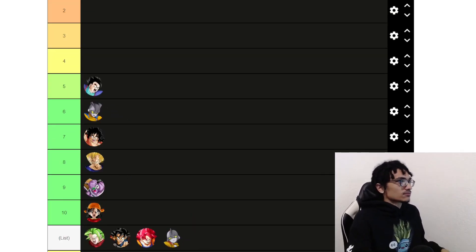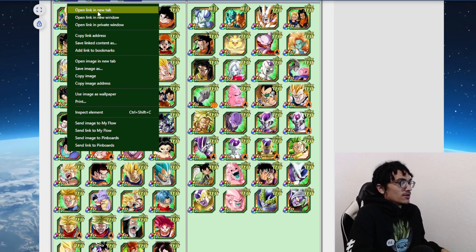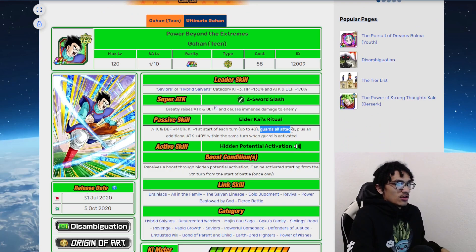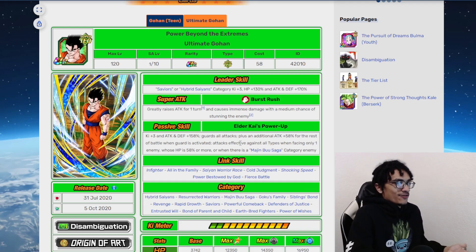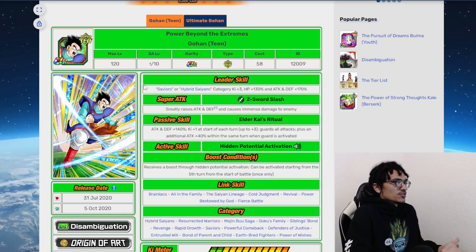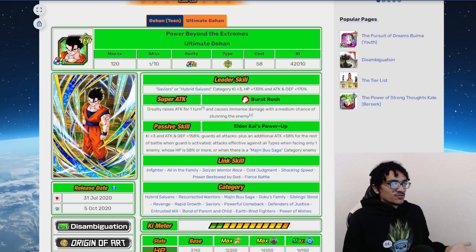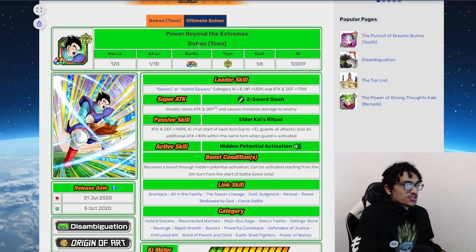Coming at number five, we have Tech Ultimate Gohan — a very simplistic unit. He greatly stacks attack and defense, builds up key, and guards. He transforms on turn five and can have a type advantage against all types with guard, additional attack, and defensive buffs. When he transforms with key, he takes all the stuff he stacked from his pre-transformation and completely eviscerates the boss. Tech Ultimate Gohan is a great 55% unit, even though he won't have additional super attack chance at 55%.